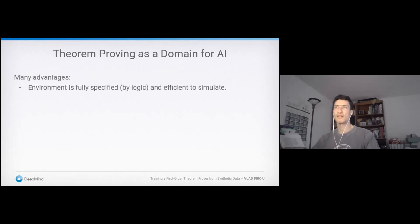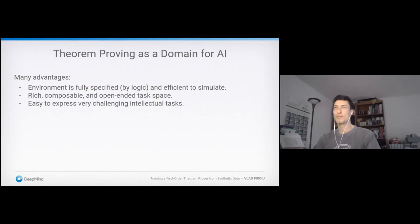First, theorem proving is very clean. The environment is fully specified by the rules of logic and is very efficient to simulate — no need for rendering, physics, or perception. It really just boils down to the cognitive task of logic. It's also a very rich, composable, and open-ended task space. Mathematics is sometimes considered one of the most difficult intellectual tasks humans engage in, and things like Fermat's Last Theorem or the Collatz conjecture are actually very easy to express. So it gives us access to a very wide range of diverse and challenging intellectual tasks.